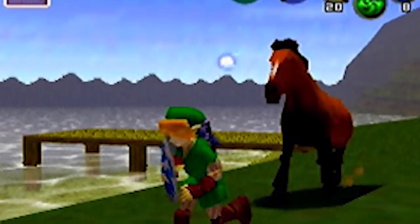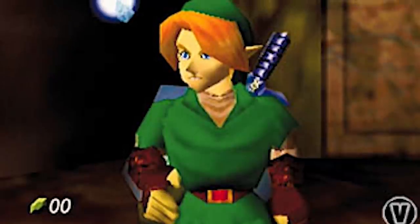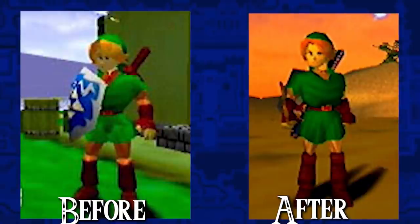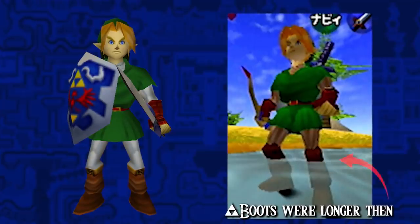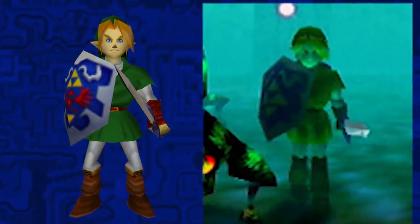Then, when development took a whole other turn in redoing the game's graphics and design, is when he started to resemble closer to how he looked in the final game, by having more defined gauntlets, boots, and now even wearing his white tights too. In fact, his whole stature, aside from his shield, were more or less the same as the final game here.